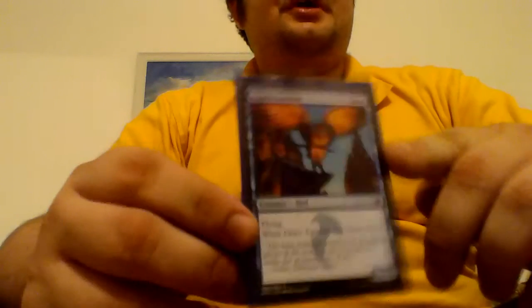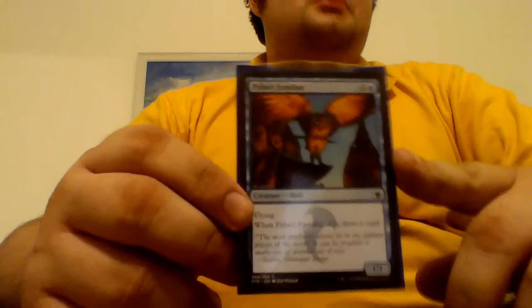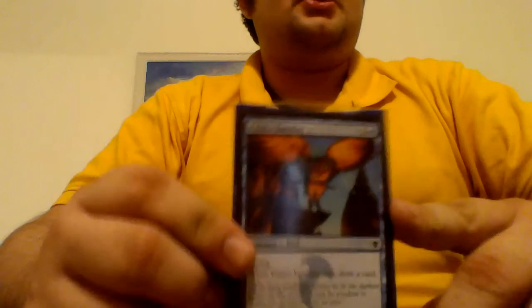Next is Palace Familiar. It's a 1/1 for 2 with flying, and when it dies you draw a card. It's kind of redundant alongside Baleful Strix, but it's good — put some counters on it, it goes away, I draw a card, it comes back. It's a flying blocker.